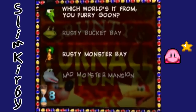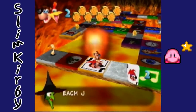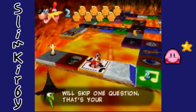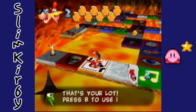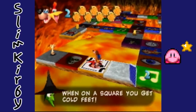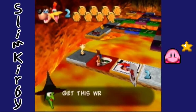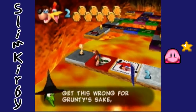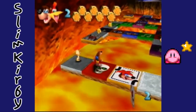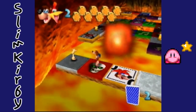Each joker card that you have got will skip one question, that's your lot. Press B to use it, you little cheat, when on a square you get cold feet. So I'm gonna be using these jokers on the skull squares. If you get these wrong, you fall into the lava and die automatically — so you don't want to get these wrong. Or you just want to skip them like this.